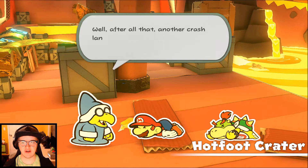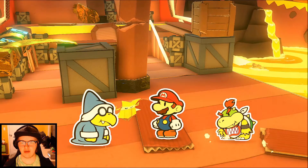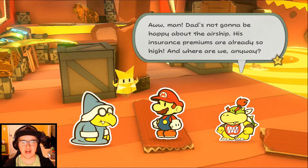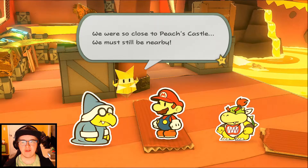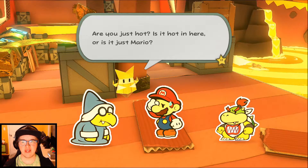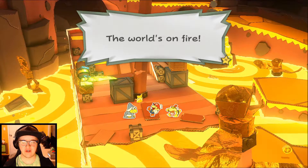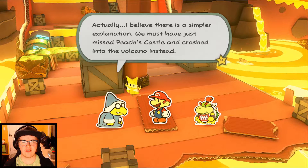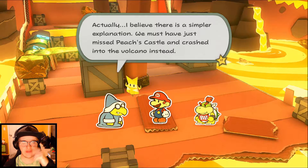Well, after all that — another crash landing. Our first crash landing. Is Bowser not even here? Bowser Jr. says his dad's not going to be happy about the airship — his insurance premiums are already so high. Where are we anyway? We were so close to Peach's Castle — we must still be nearby. Wherever we are, we're in a lava lake of some sort. Bowser Jr. says the world's on fire! I think we're in some kind of volcano, actually — the place where Peach's Castle is must be on a volcano. We must have missed Peach's Castle and crash landed into the volcano instead.